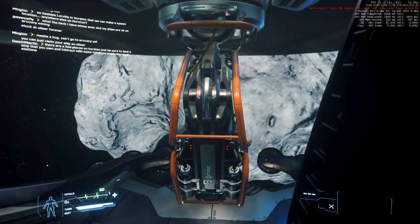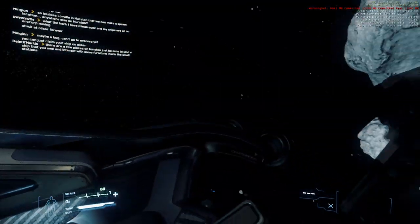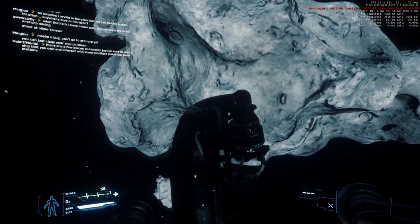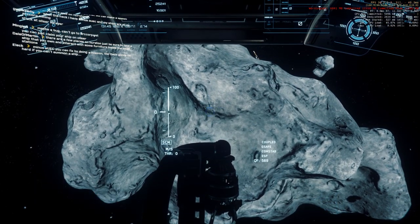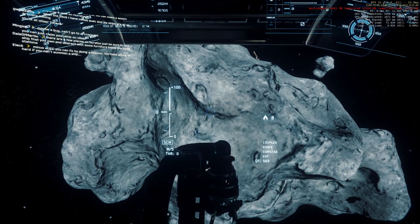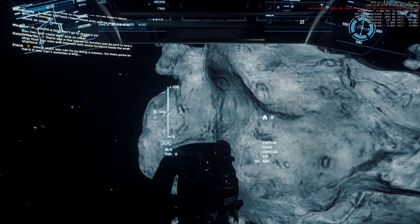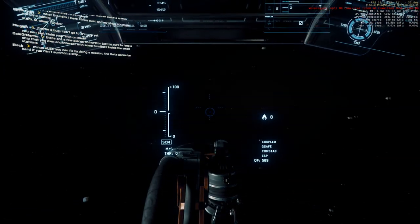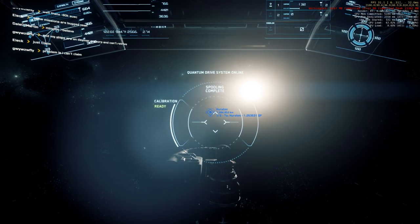Don't bother trying to give me mining tutorials in the comments — it's fine, I'll get to that when I get to that. I won't have the Prospector anyway; this is the last day of the Free Flight Weekend and all I have is an Aurora. If I can do mining with an Aurora, do tell me that — otherwise I'll take everything else casually for now.